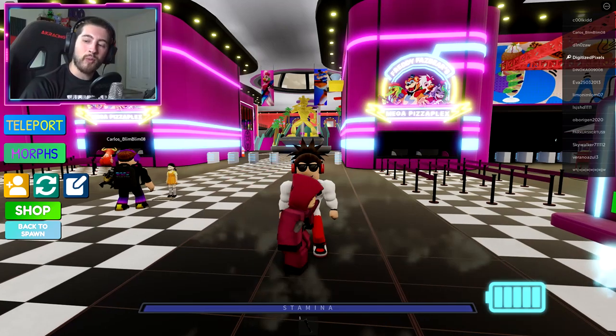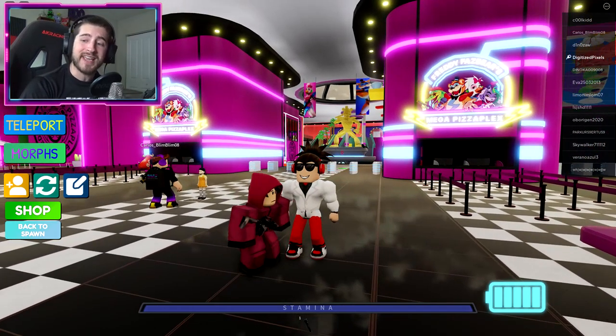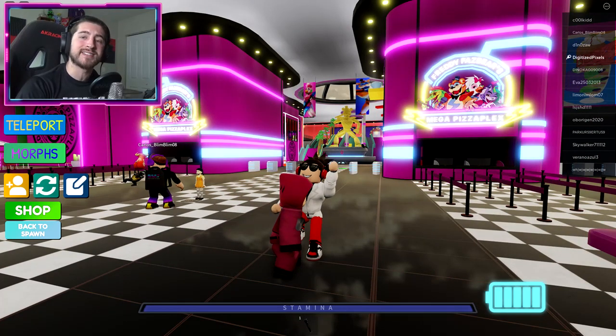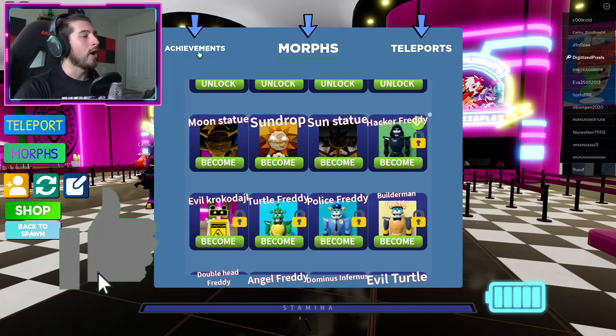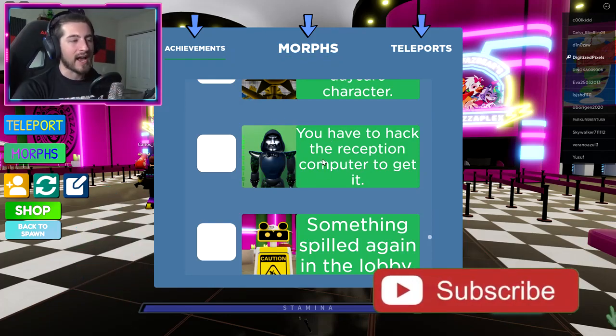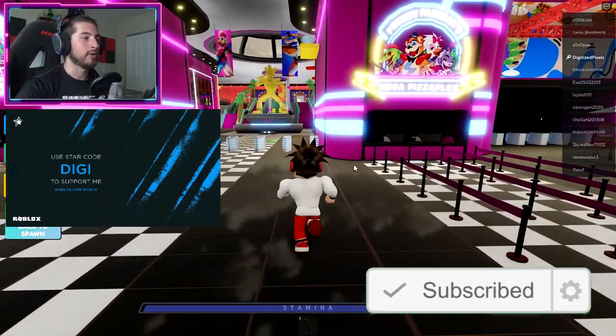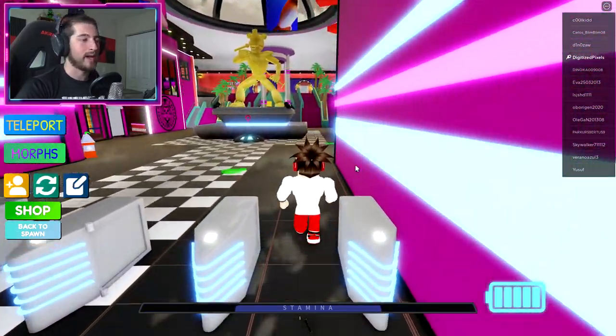Hello everybody and welcome back to another episode. Today on Roblox, my name is Digi and I'm showing you guys how to get the morph called Hacker Freddy — this is the one right here. You have to hack the reception computer to get it. It's really easy; all you have to do is head over this way.